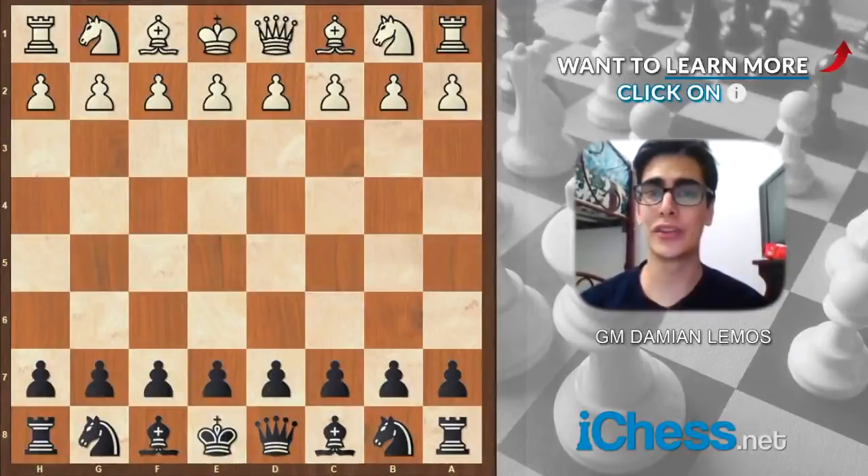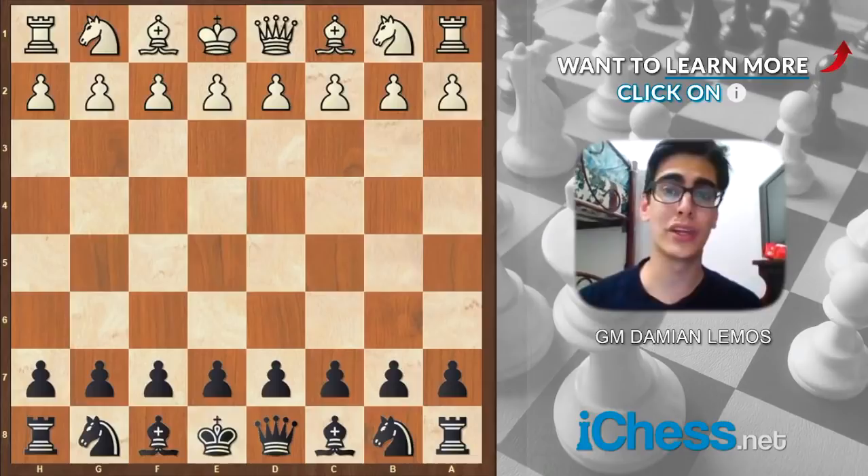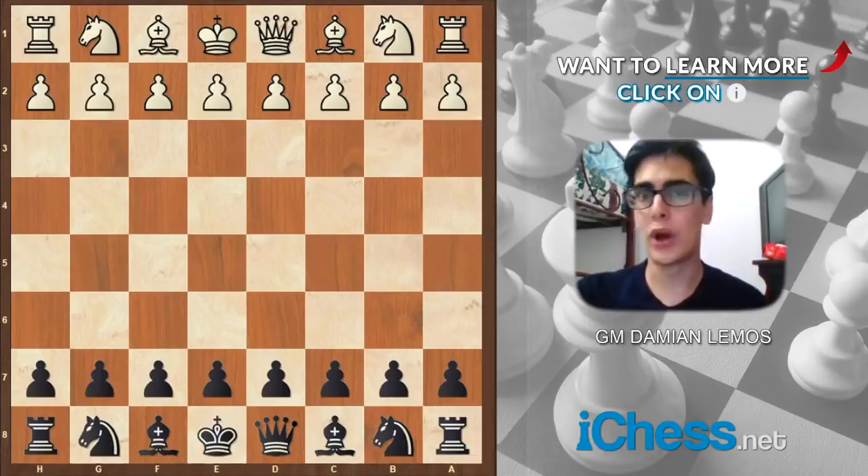Hello everyone, this is Grandmaster Damian Lemus here for iChess.net, and welcome to our series where we are discussing defenses and openings. This time we have the Pirc defense, which is a good defense against e4. I like it because we have some stuff from the King's Indian and also the King's Indian attack, which we have been studying during our previous series. If you haven't watched them yet, I recommend watching them — you can find them on our channel.